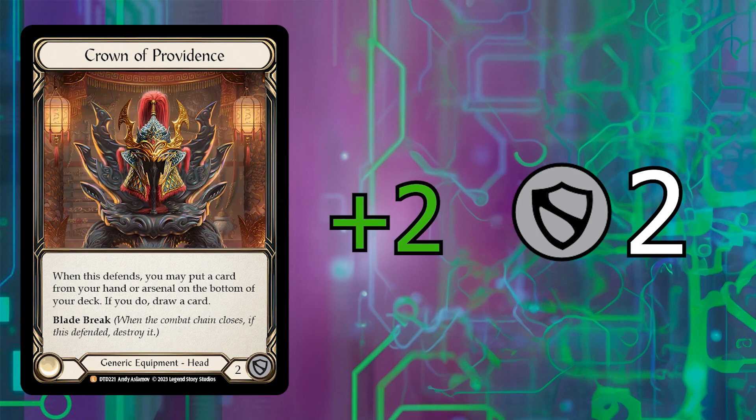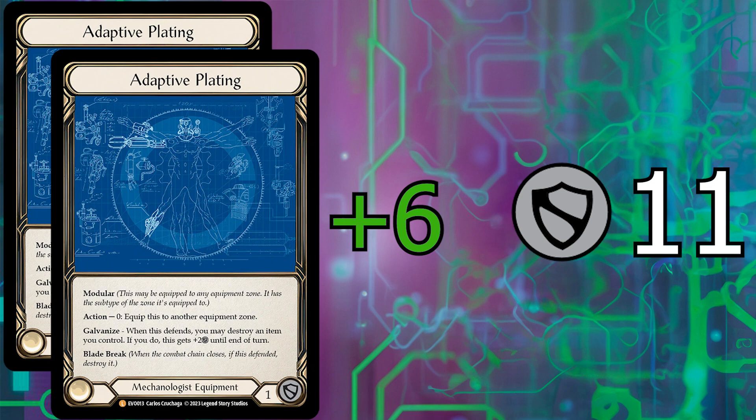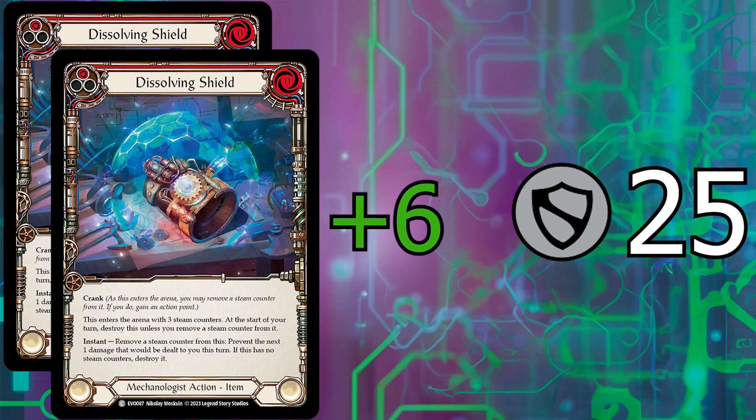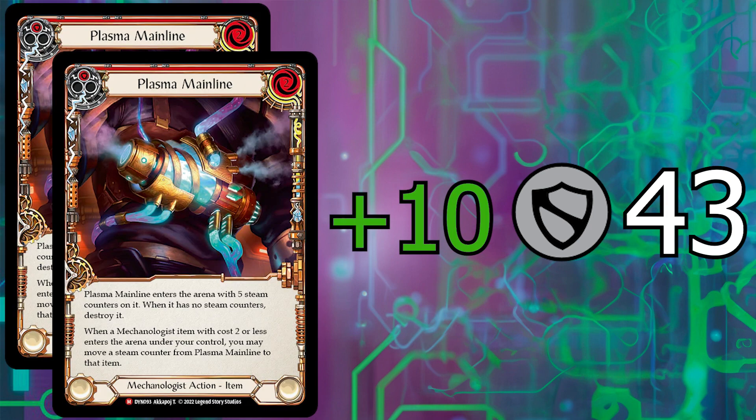In Datadol you have so much block and damage prevention. Starting with equipment we prevent 2 damage with the crown of providence, 3 from the teclo foundry heart, and 6 from the 2 adaptive platings. Then from the items we have 8 damage prevented from the dissipation shield, 6 more from the red dissolving shields, and 8 more for the red mini force field. This brings us to 33 block or damage prevention for free without using any cards from your hand to block. Additionally you can get 5 more damage prevention for each plasma mainline you have in your deck, bringing us up to 43 damage prevention, which is the configuration you will see in my deck tech.